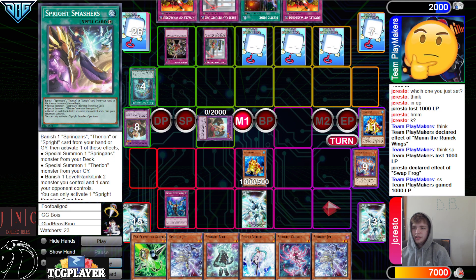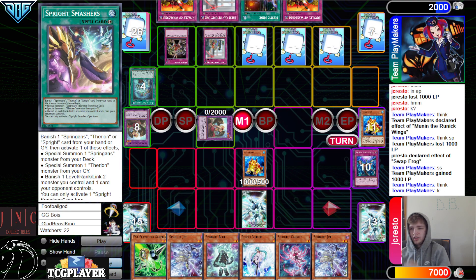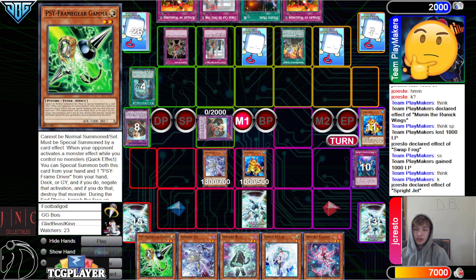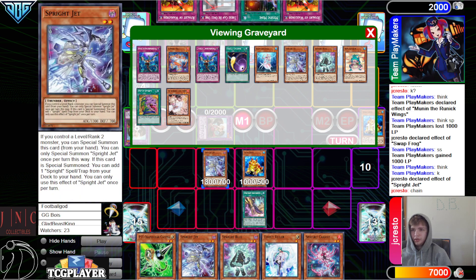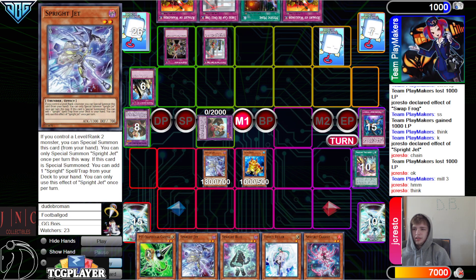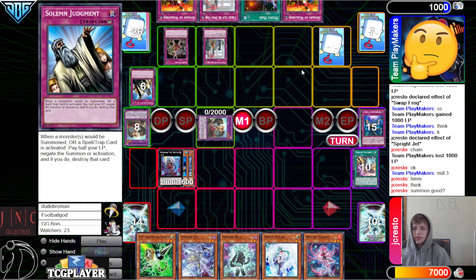Thinking in response if they want to chain — they're going to let that go through. Special out Jet, because they're not locked under Gozon now — Gozon is shut off for the turn. TC Boo is still there. They're going to try to search. Chain Freezing Chains to try to negate it, then they chain Smashers. Smashers is going to be able to banish the Jet, but they chain Judgment and they have to banish 3. That's a starter there. They can overlay — making the Soul Sweeper. Then they have to Judgment.